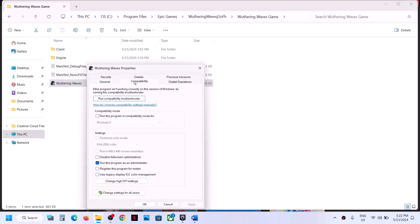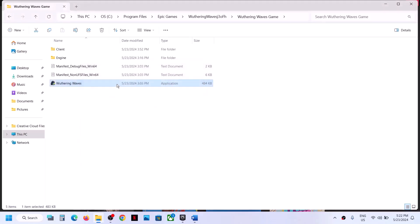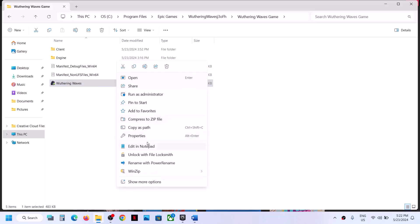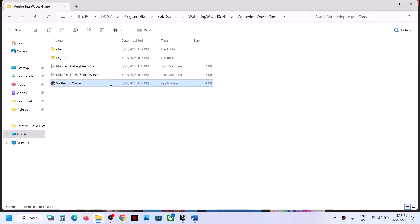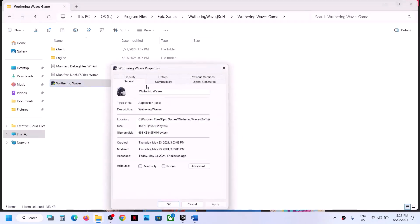If that does not work, go to Properties once again. This time put a check on compatibility mode and select Windows 8, hit Apply, click OK, double-click and launch the game. Still not working? Select Windows 7 from the list, hit Apply, click OK, and then launch the game.